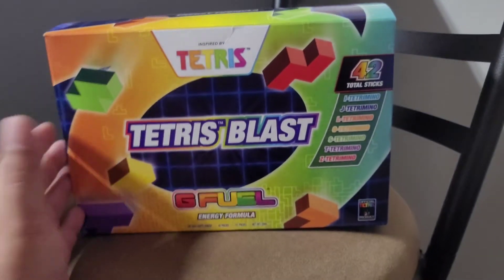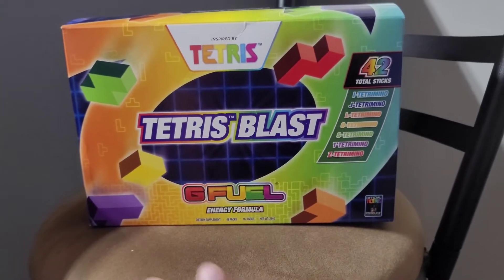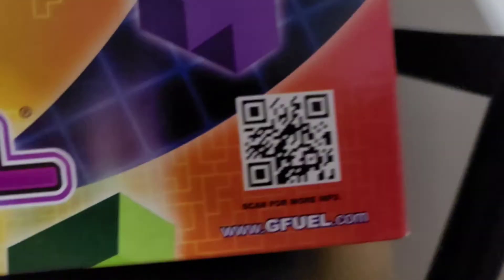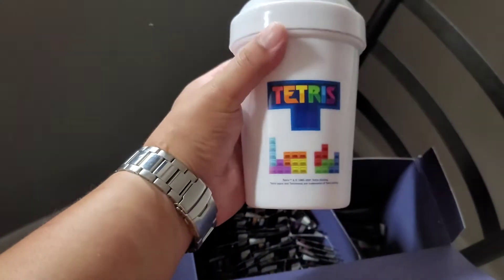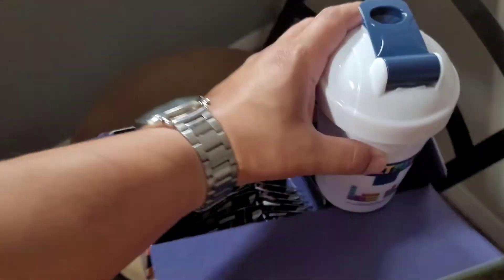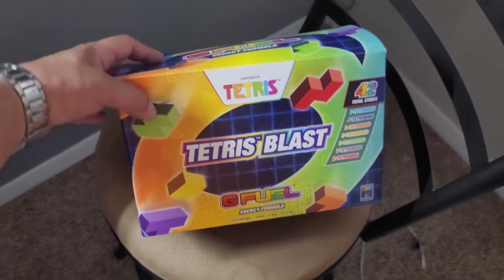Alright everybody, here is the Tetris Blast Collector's Box with seven flavors, 42 total sticks. It's an official Tetris product. The box came in today - it comes with seven packs of G Fuel, seven flavors, 42 sticks. And here is the new Tetris shaker cup! Let's get into the video, break them all down, taste test all the flavors - here we go.